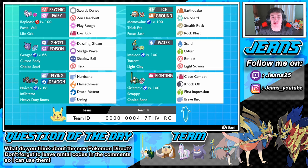Then we got Sirfetch'd with Choice Band — Close Combat, Knock Off, First Impression, and Brave Bird. Just look at this team, it looks awesome. I would love for this to be the team that pushes me into Master Ball tier.